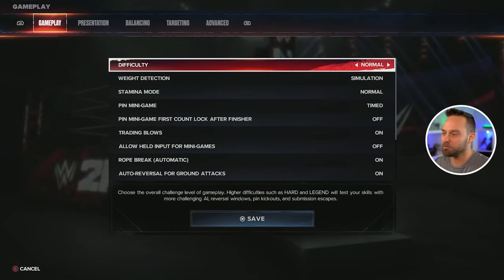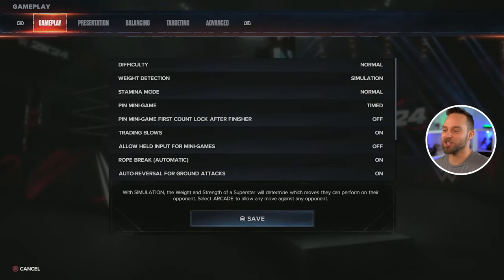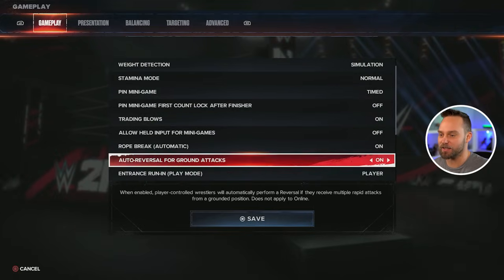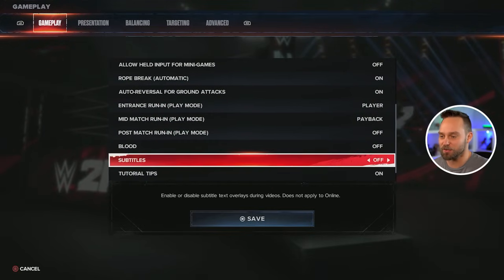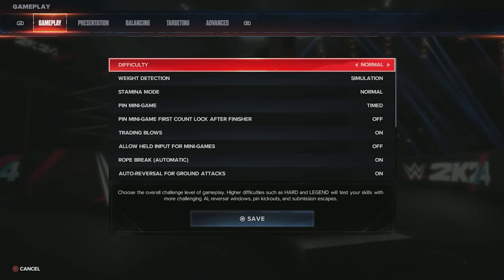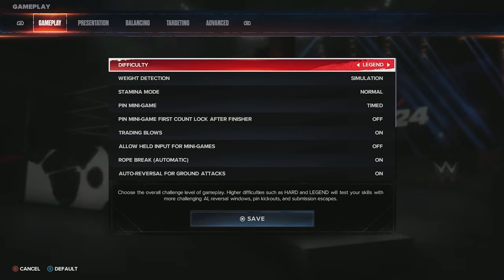Once we get in there you have multiple tabs: gameplay, presentation, balancing, targeting, and advanced. Looking at the gameplay settings, you have all your difficulty settings from easy, normal, hard, and legend. Matt plays on hard to legend, but it depends — I'm really having a hard time with pins and a lot of this is very straightforward.